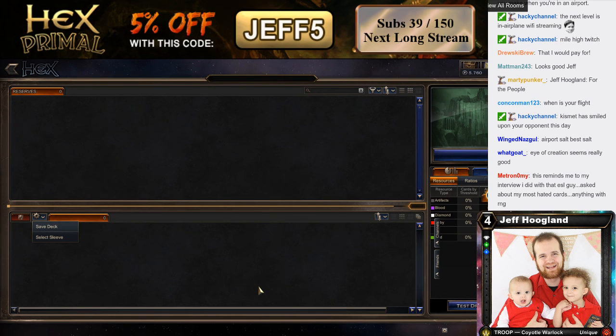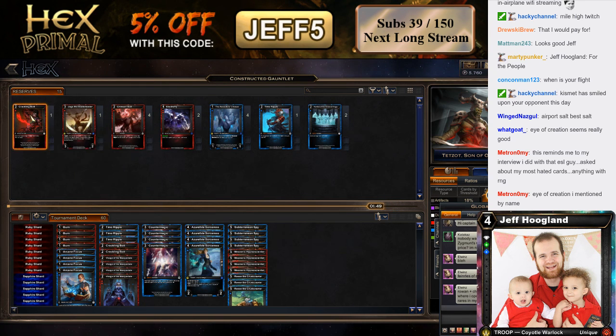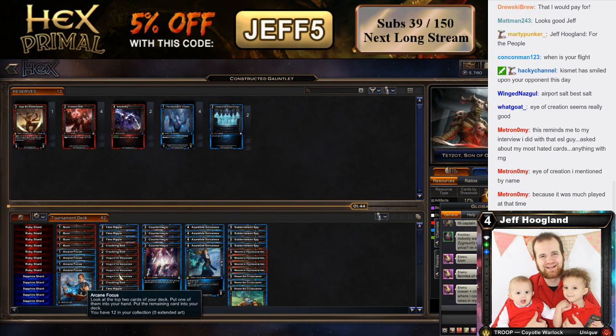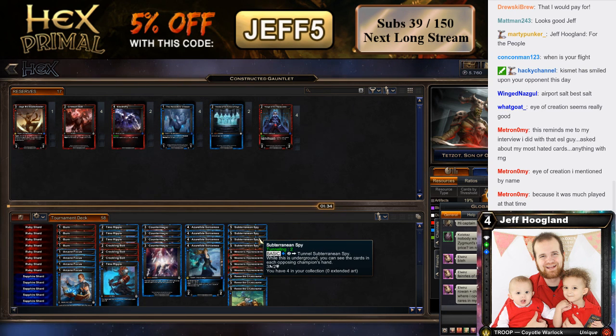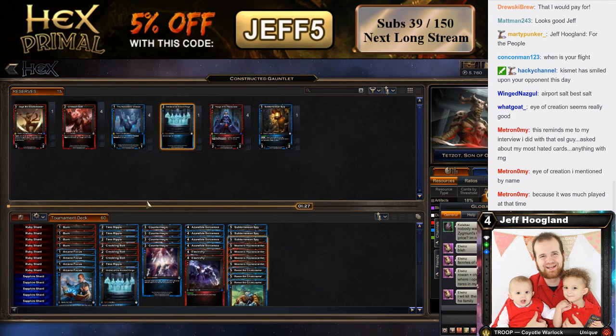Alright, continue — what do we got here? I probably want the extra Crackling Bolts, possibly the extra Time Ripple. Visage doesn't seem particularly good in this matchup, but I think we want to turn into more of a control deck — essentially a control deck with a combo finish at the top end. I think I want the Electro Fries and then a single Verdict. That doesn't seem reasonable — let's try this configuration.